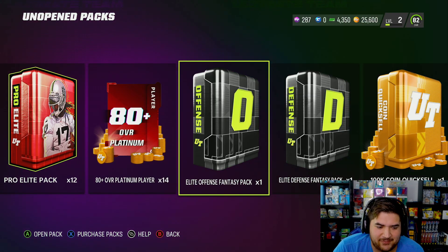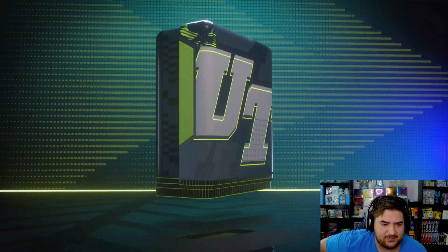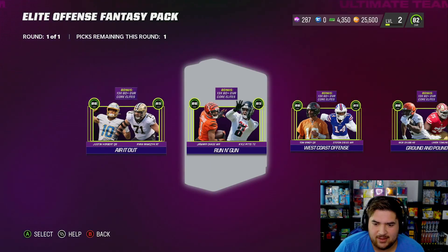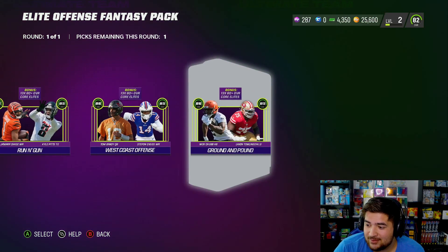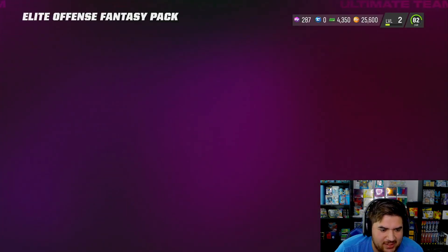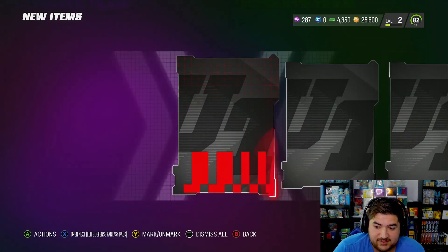We'll probably save this for another video, but you get one of these elite offensive fantasy packs — two of the fastest players in the game, it's just kind of a no-brainer. Now I understand why I got Justin Herbert for a good deal; I didn't know these were a thing when I first hopped on. But I feel like you'd be silly not to take Jamar Chase and Kyle Pitts. Sure these guys are NAT but they're probably some of the best players in the game right now.